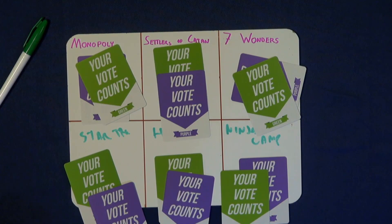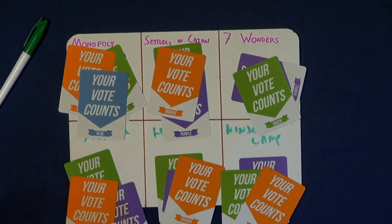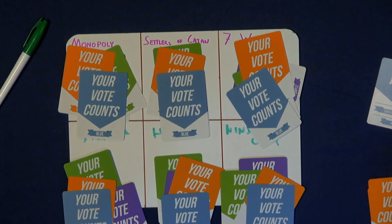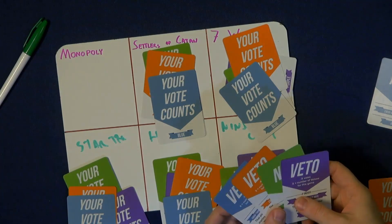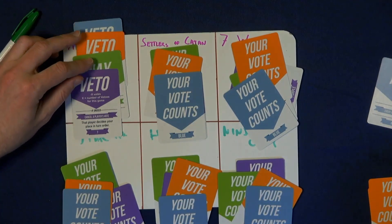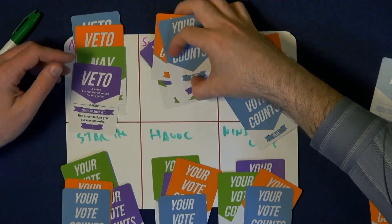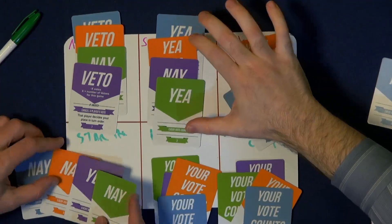It's pretty quickly apparent how people feel and how they will vote on the different games. So let's take a quick look at some of the different ones here. Monopoly starts with... that was not so popular — three vetoes. The veto is not just bad, it's negative X for every number of cards, so that's basically minus nine points right there. A little rough. You can see how quickly it is to start adding up the different scores.